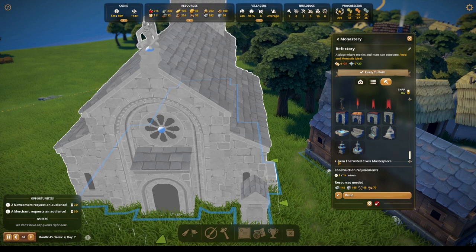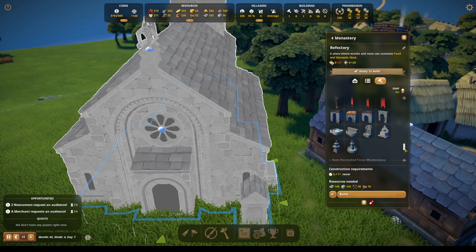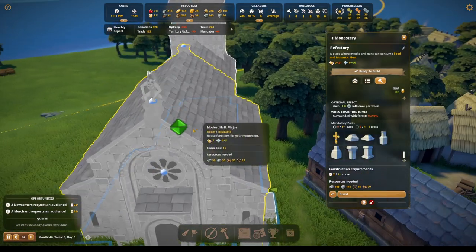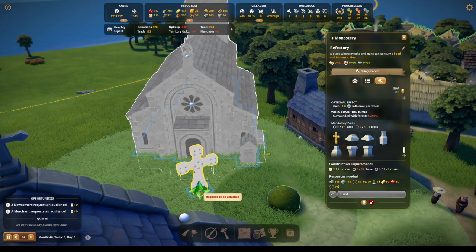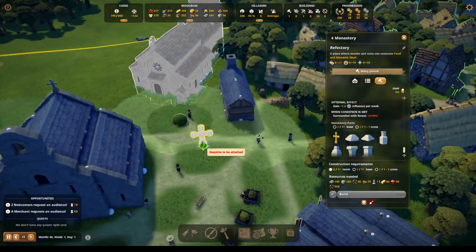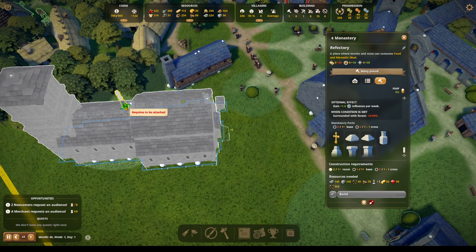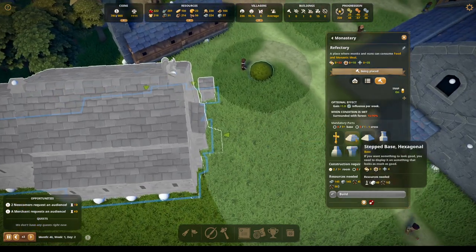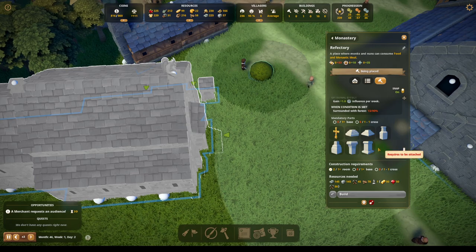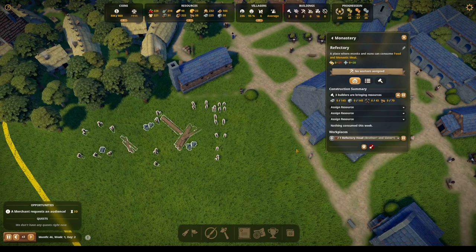I wanted to see the gem-encrusted masterpiece but it won't let me go any further. There we go — maybe we should do... whoa! This is huge! It's got a really good radius of something or other. Maybe I should have put it — no, it won't go on there. So this... maybe I build this and then we can just put the monument elsewhere.